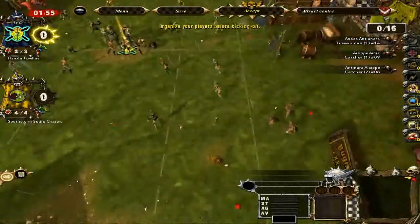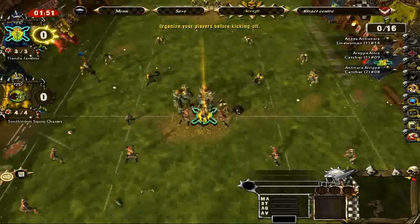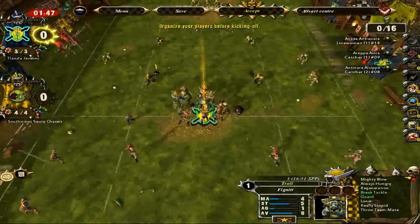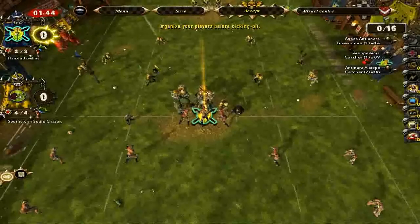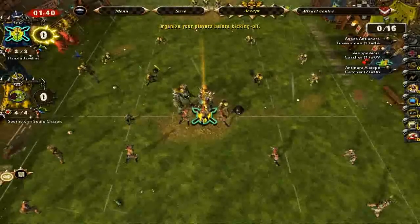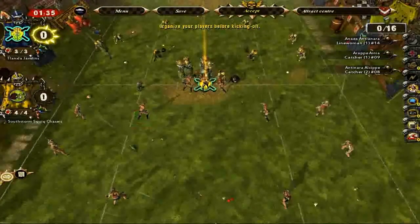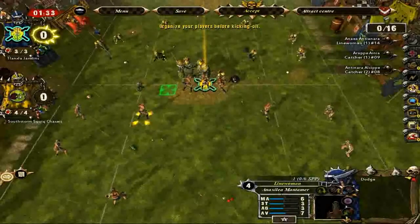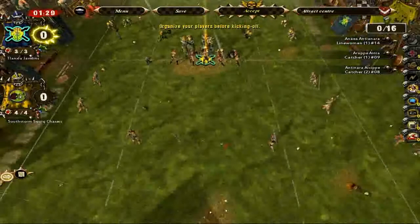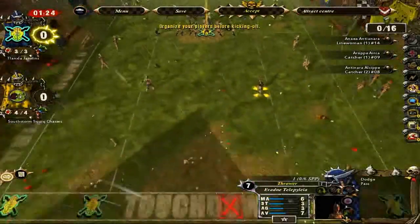We did not get the roll. Getting the roll is just like real football — it lets you decide if you want to kick or receive. We are going to mess with our lineup a little bit here. We're going to put all our line women just on the line, and then put our throwers further towards the back so they can get the kickoff.